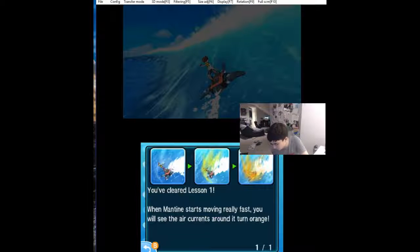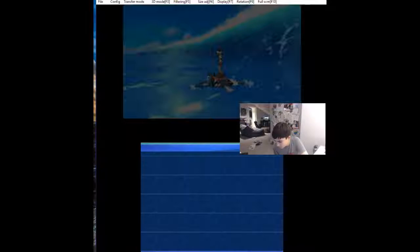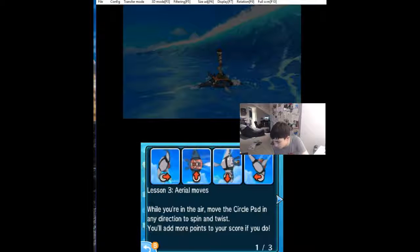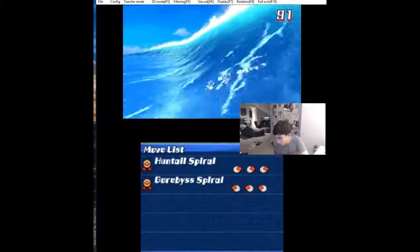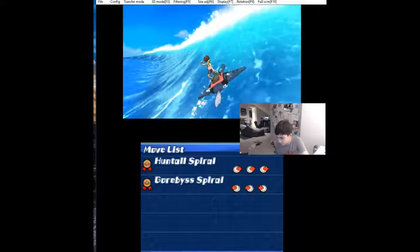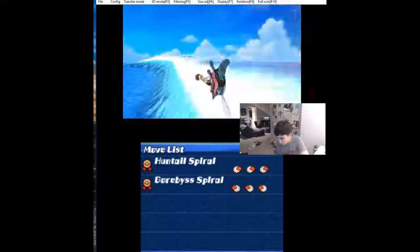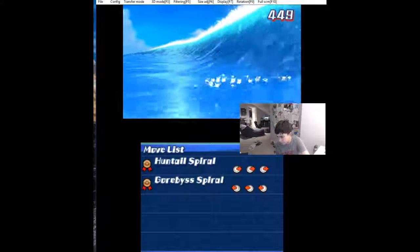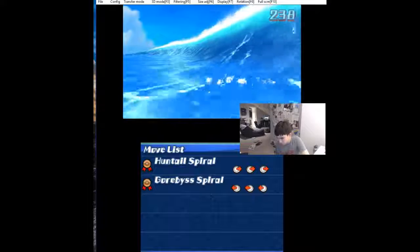We're living the life. If you've cleared lesson one, when a Mantine starts moving really fast, you'll see air currents turn orange. So pick up some speed and then catch some air. While you're in the air, move the circle pad in any direction to twist. Left to roll — so it's 91 points. Right roll. And up — the front flips, three front flips. Three left flips.